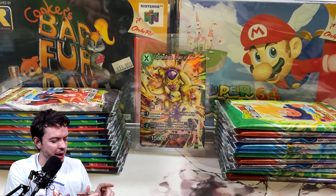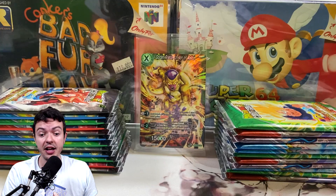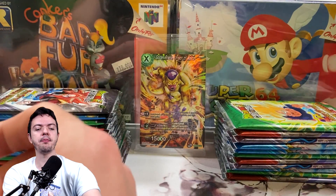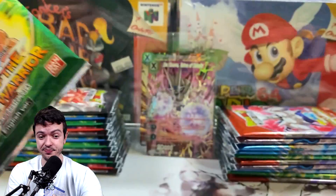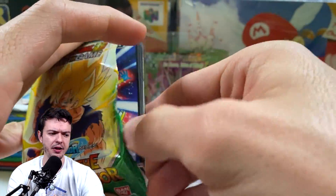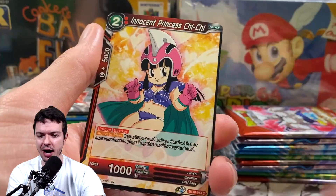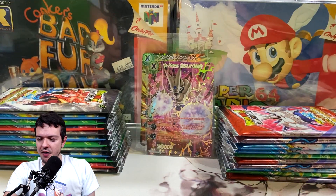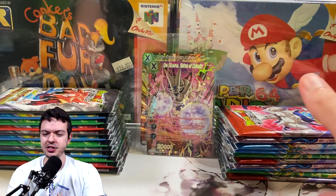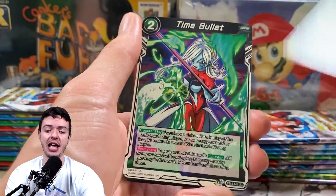I'm debating going back to the Universal Onslaught set to do more openings, trying to get the Apex of Power Goku and Vegeta, which is the secret rare of that set — very expensive and rare. I had crazy luck in that set, pulling like five secret rares including four Cells, which is like a $200 card, so I got my money's worth, but I did not get the card I wanted.